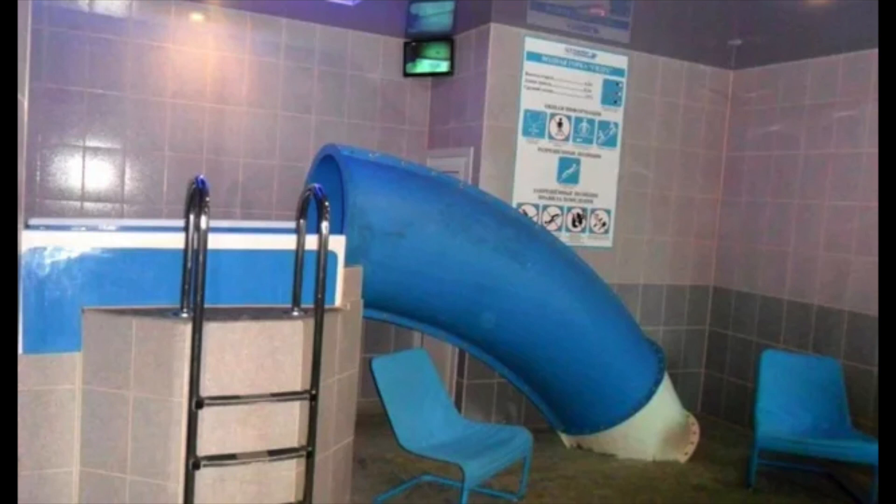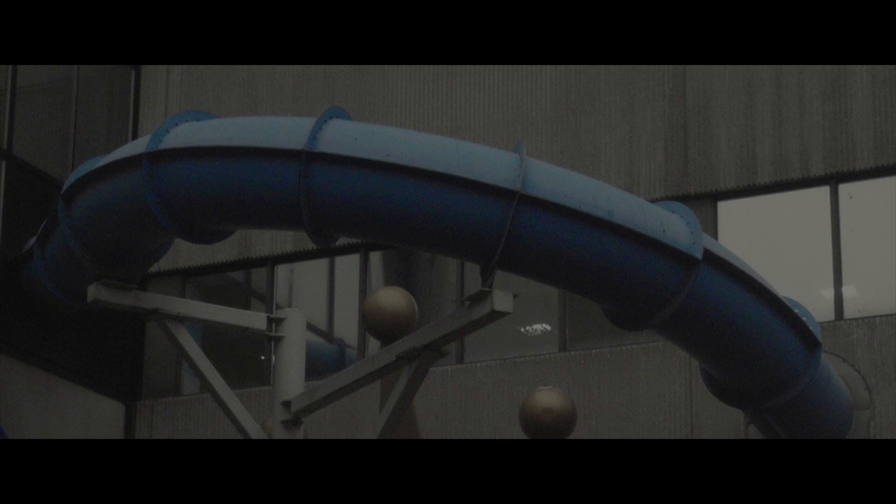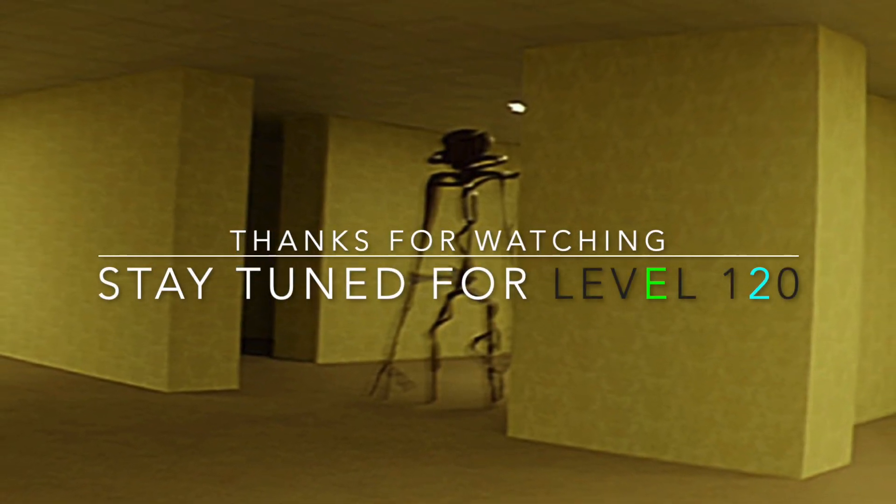To exit Level 119, you can leave through various slides. A different way without the slides is to travel approximately 91.78 km and find a glass sliding door, which will lead you to Level 11. That's all for Level 119 — thanks for watching, and stay tuned for Level 120.